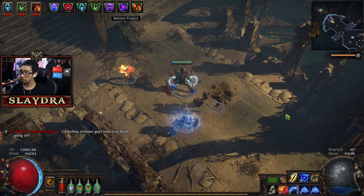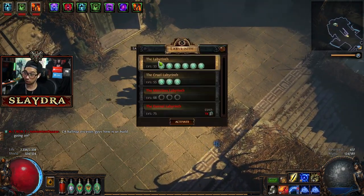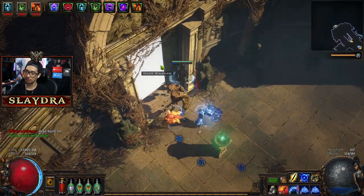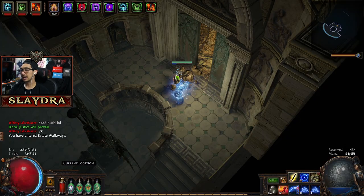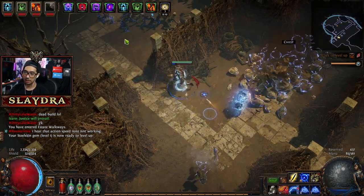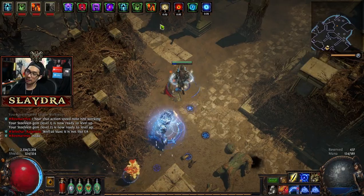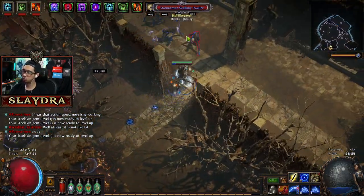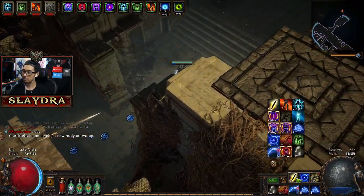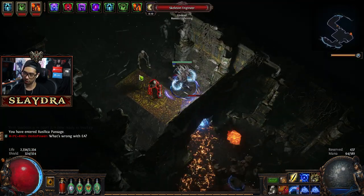You'll see that Steel Skin — I like to just keep it active. The reason why I'm using it is to remove bleed. We're doing the Cruel Lab — make sure when you click on this you click on the cruel lab because this one's gonna be harder. It's recommended to be at least level 55. This area is heavily going to be physical damage that gets you killed. So if you die, it's probably because of physical damage. Steel Skin will level up really fast because it's a low level one, but it will activate and basically just absorb damage for us.